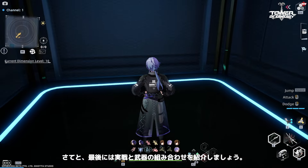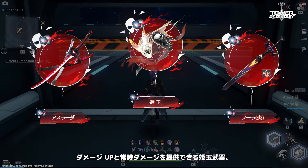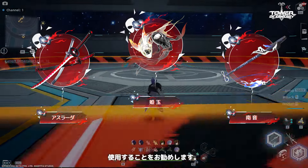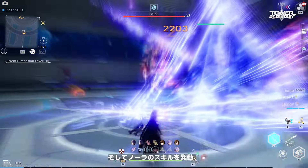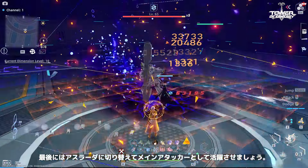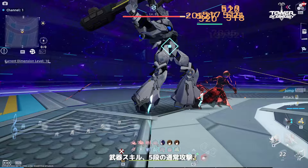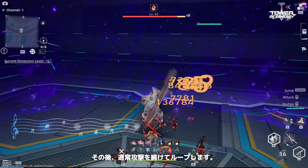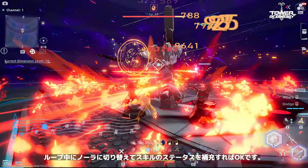Now let's take a look at his actual combat and weapon combinations. For players seeking higher damage, pair Asurata with GU for a damage boost and off-field damage, and a high damage buff weapon like Nola or Nan Yin. In terms of combat loop, start with GU's discharge skill before using Nola's skills, before finally switching to Asurata as an on-field DPS. Asurata's combat rotation is: use his weapon skill, his 5-stage normal attack, then hold down the dodge button to trigger the afterimages' Unstoppable Momentum. After that, continue the rotation with normal attacks, and switch to Nola to recharge his skill status during the rotation.